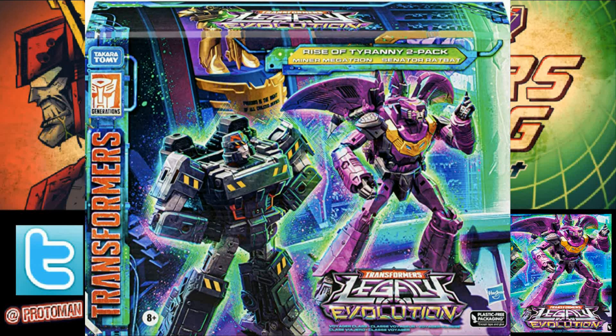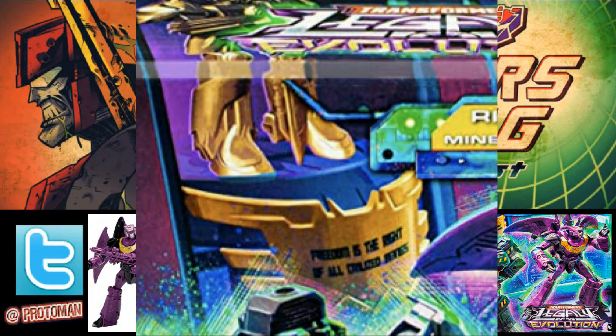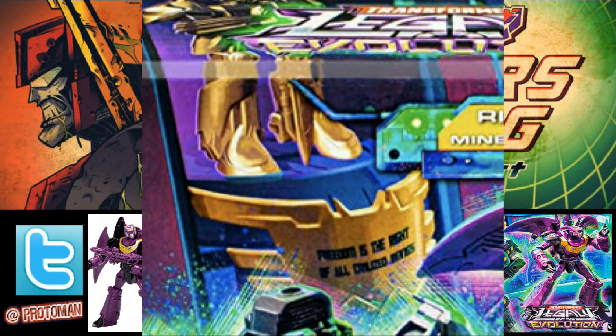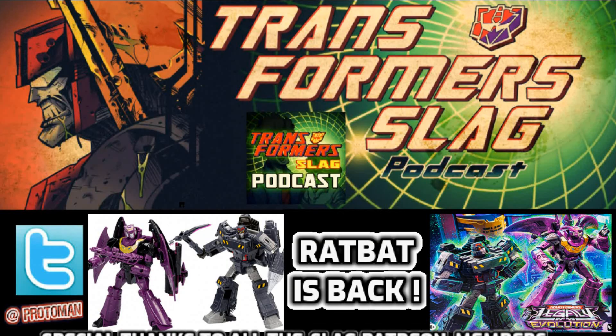Let's talk about the box, because it even has some nice little Easter eggs. Senator Ratbat is talking at the Grand Imperium — the Senate of Cybertron, where all the senators sat. It has that giant statue of Prima in the background, with the little Senator logo. We could see it a lot better in the comics, because we saw the Grand Imperium in Transformers No. 25, Chaos Theory Part 2, also drawn by Alex Milne. On the front of Prima's statue it says: 'Freedom is the right of all civilized beings.' A nice throwback to Chaos Theory. And there's Senator Ratbat talking to the Senate, and then you've got Megatron there — a very pre-Megatron, before he was the Emperor of Destruction. I love what's going on here. This looks really good. This is pretty awesome.